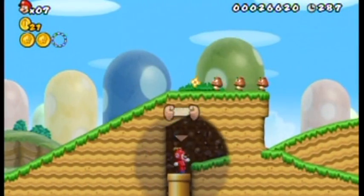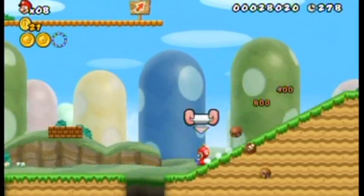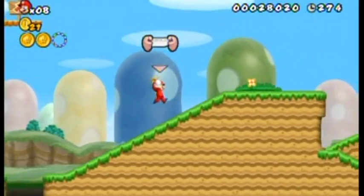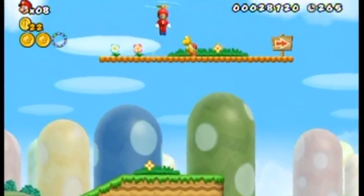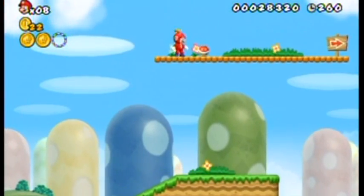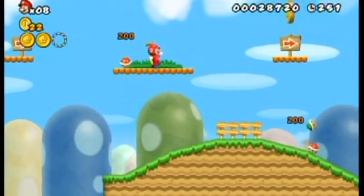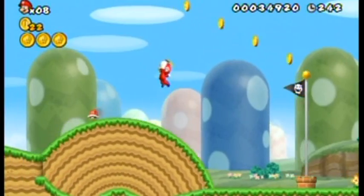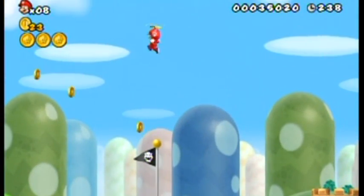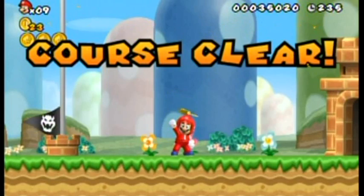Then just go up the yellow pipe to exit the area. You can also pick up turtle shells by holding the run button, and hit that block — it's a secret block with a 1-up. As I said, this game gives away 1-ups like crazy! Pressing down will let you slide down a slope. Whenever you see a flower like this, spin next to it and you'll spin the flower, which will give you whatever contents it's holding. Release the run button to throw a shell — that's really all there is to it. And there's the last star coin!